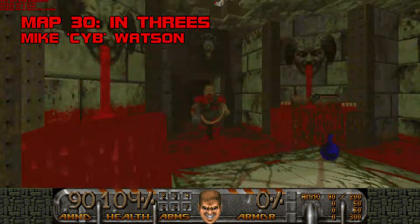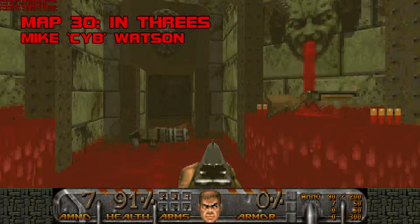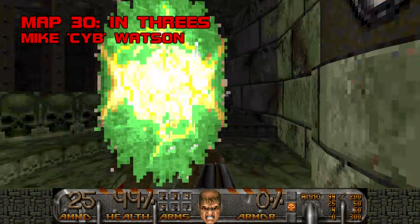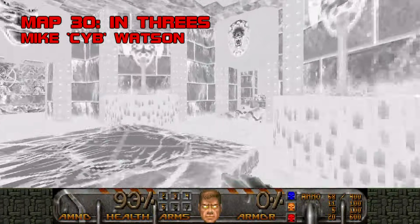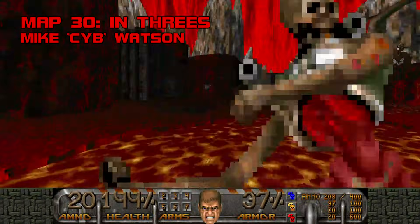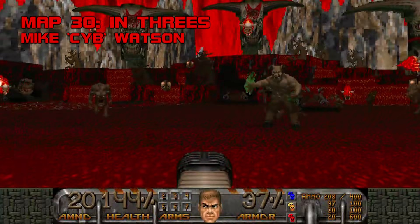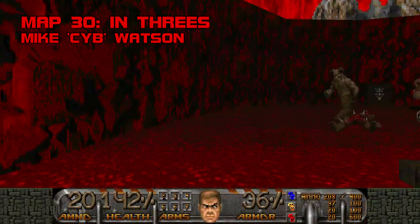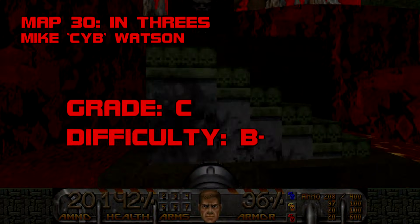Map 30: In Threes. Bad things come in threes. The obligatory Icon of Sin map is short, but it could've been shorter. The opening forces you to skitter across damaging blood and kill monsters in cramped spaces — a combat puzzle I don't really enjoy except for the archvile ambush. After that, the only thing left to do is defeat three wall textures by engaging in your three favorite Doom activities: ignoring monsters, gathering keys, and hitting switches. Grade C, difficulty B-.